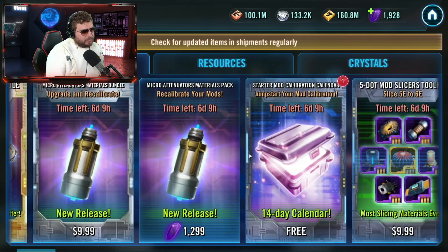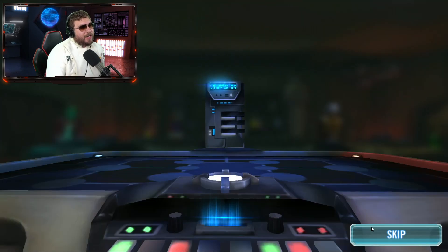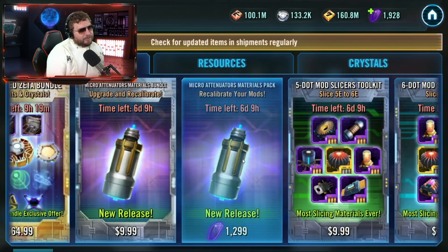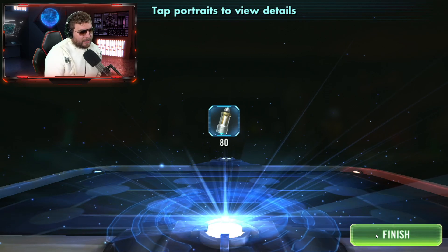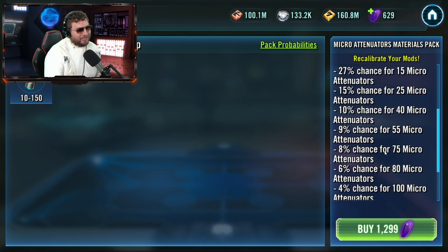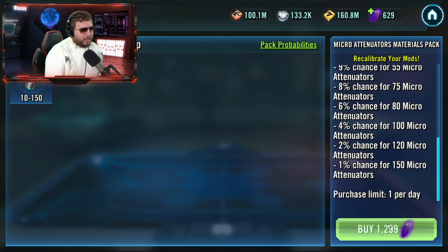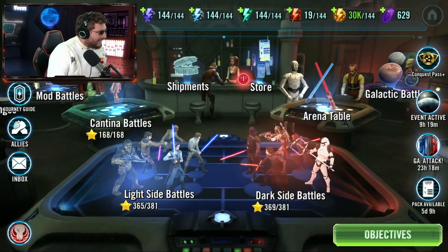Let's get a feel for how this operates. Over in the store, there's a free calendar for the next 14 days that will give you a decent amount of attenuators — I have no idea of the valuation yet, it's my first time. Let's get our first batch out of the calendar. Oh boy — I thought it was only 10! Turns out it's 80 out of 150, so we're smack dab in the middle. That was a six percent chance drop. Looks like you can only purchase these once a day.